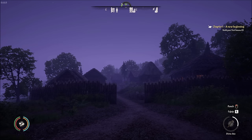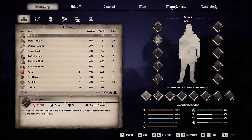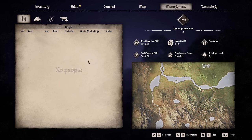So how early in the game can you get into the settlement building aspect? We're here in a brand new world coming to the end of day one. I've spent a little bit of time gathering some resources — sticks, rocks, logs — and I've just finished talking to the Castillian, who has given us our very first mission. Let's hop into the tab menu and go to management. This is where you're going to spend a lot of time — all of the management of your village is done on this screen.